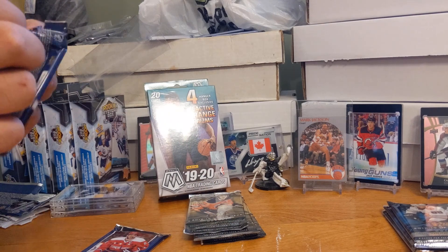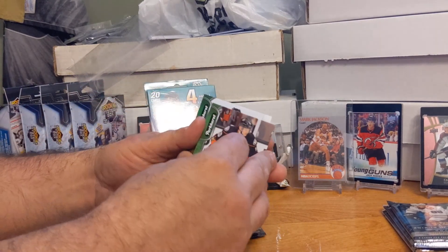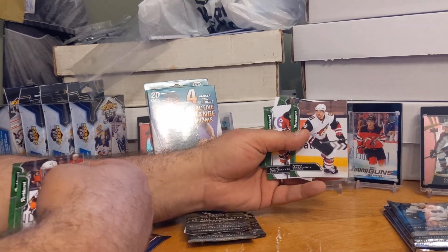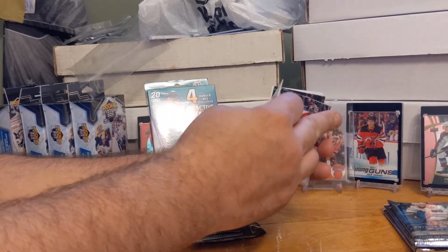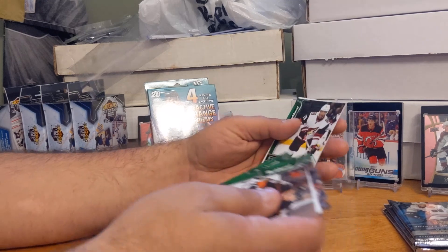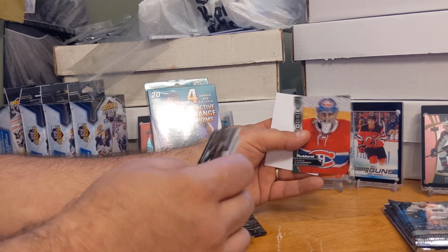They got one of the BP things in the back of this one. Let's unstick these cards. Corey Perry, Connor Hellebuck, Martin Nook, Paul Camelary, Marazic, Patrick Sharp — still the prettiest man in hockey. Max Pacioretty, Anthony Duclair. Rookie of Lawson Krauss. And Charlie Lindgren.